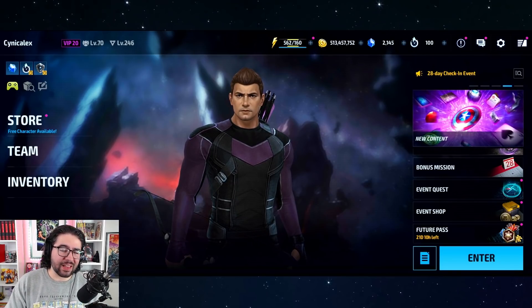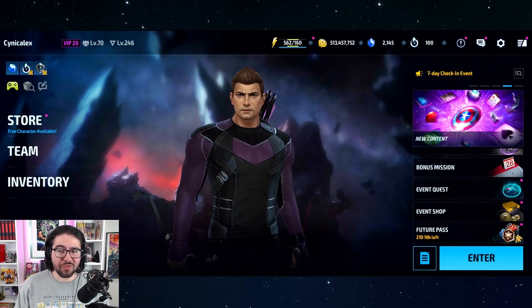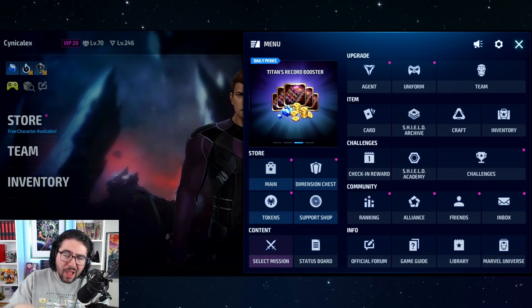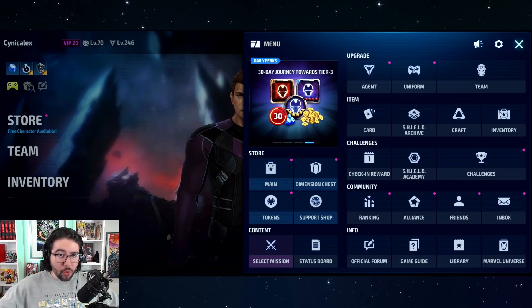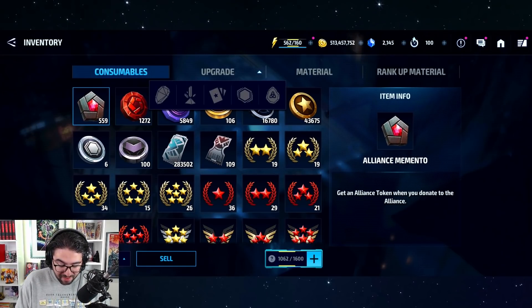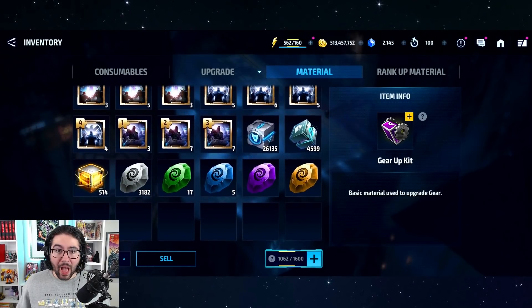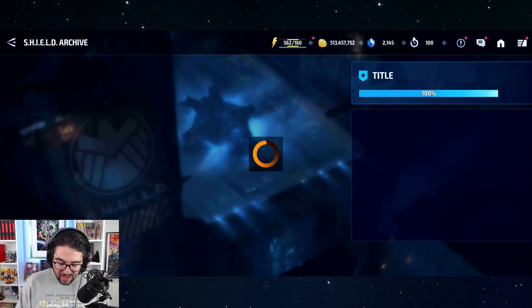Hey guys, welcome back to the channel, Cynic Alex. Today we're going to talk about something I keep getting questions on from confused fans on social media: the Shield Archive. What is it? What are these tiny little icons that say 'archive' on them in world boss, ultimate, world boss legend, shadow land, dimension missions, and story mode farming? Where are they going? How do you use them? I got one of the infinity stones — how do I use it? I'm going to demystify this for you today.